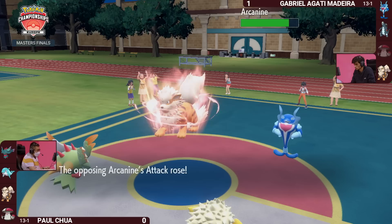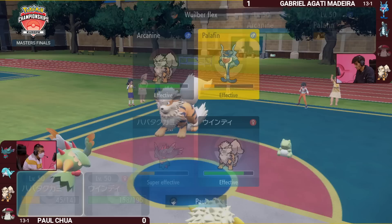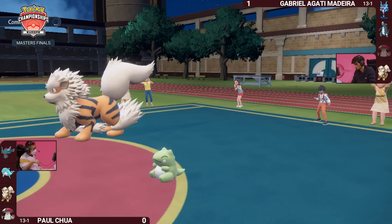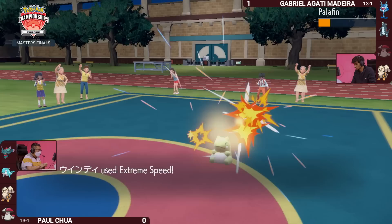Palafin's still going to take quite a bit of damage, but it is able to get the Substitute up. We saw that be a tremendous strategy in Game 1, but it's at such limited HP, and Amoongus is off the field now — so there's no way to recover that HP with Pollen Puff. That's the real difference between Games 1 and 2. Extreme Speed going into that Palafin just trying to leave it exposed for Fluttermane to get the KO, but it's staying behind the Substitute.